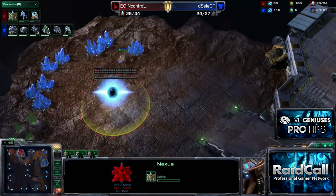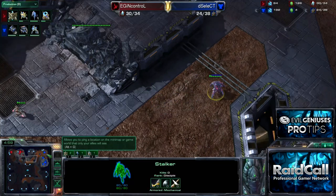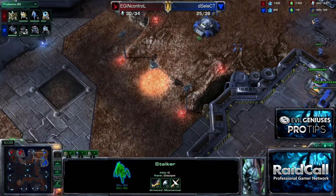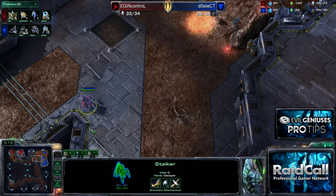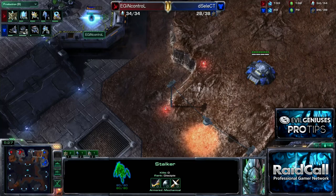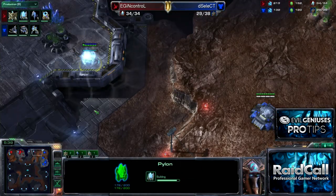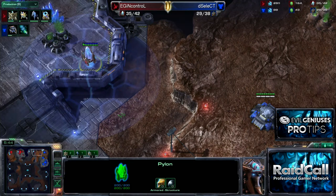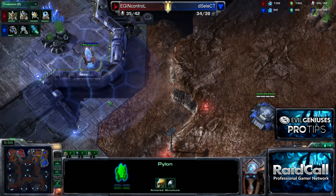This is actually my adaptation of it — not copying build for build exactly what Feast does. This is me seeing his idea and thinking, let's see if I can do it a little bit differently, maybe even better, dare I say. So you want to have a pylon near the front during the harassment phase. It doesn't have to be this early, but it does have to go down at some point. I needed a pylon and figured he wouldn't find it.